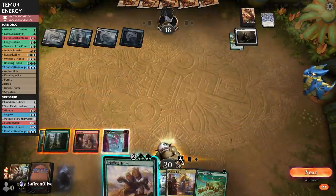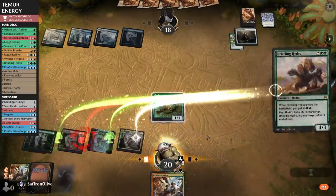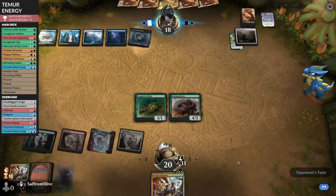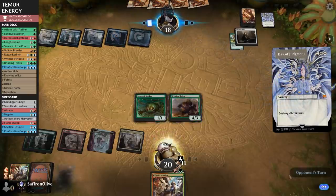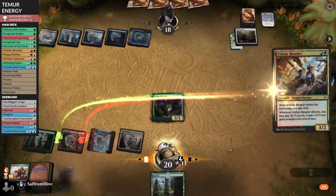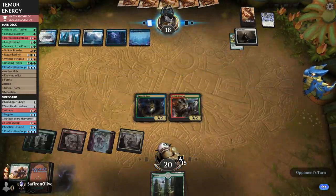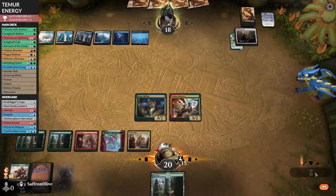If they have a second wrath, we're really out of luck. Bristling Hydra, Longtusk Stalker — this would have been great on turn one. If you have two wraths, we get very sad. We have 11 energy — so much energy. We can protect Bristling Hydra all day from targeted removal. They had to think about it, then another wrath. We draw Rogue Refiner and a Brawler. Two wraths is going to be tough for our deck to beat — we just didn't draw any sideboard counters unfortunately. Things sort of went to plan, except for the drawing-a-counter part.